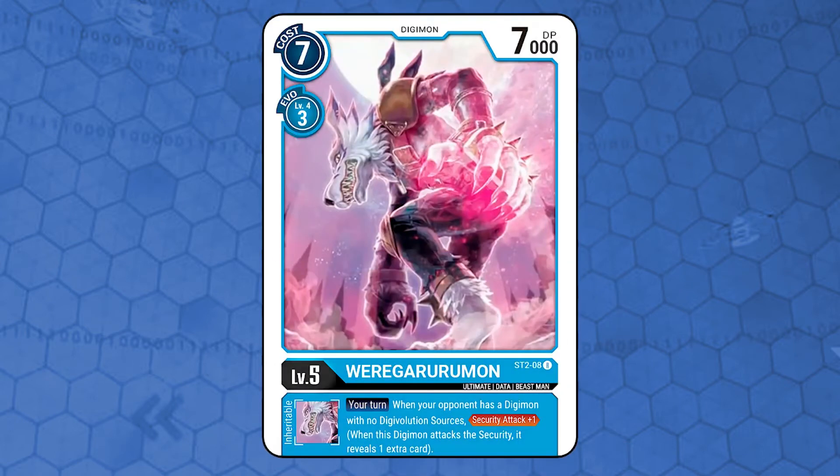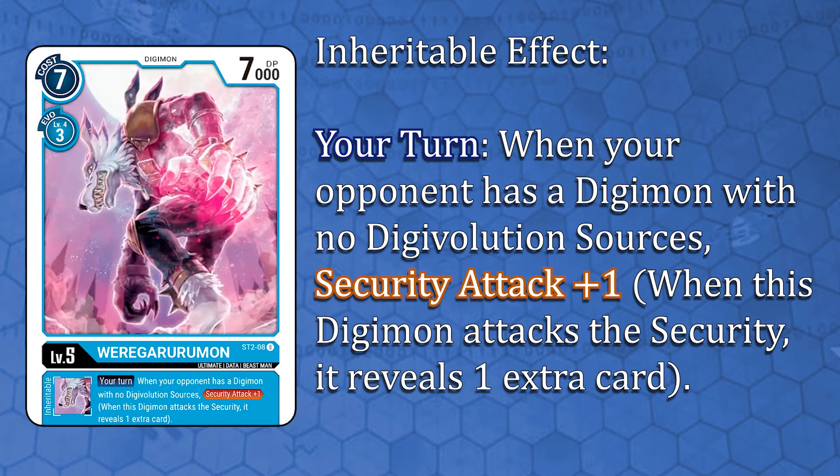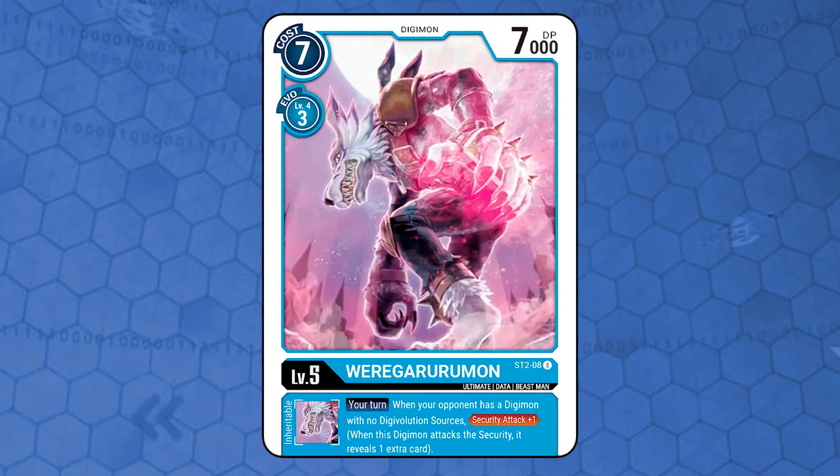Next is Wargarurumon. Level 5, data attribute, beast main type, 7000 DP, costs 7 memory to play from hand and 3 to Digivolve, requiring a level 4 blue Digimon. It has an inheritable effect: your turn, when your opponent has a Digimon with no Digivolution sources, security attack plus 1. Great card — an essential piece in this deck. Its inheritable effect makes Metal Garurumon even stronger, as you will see in a bit.